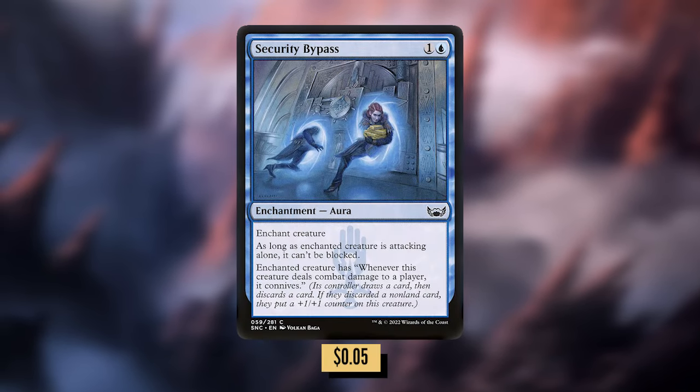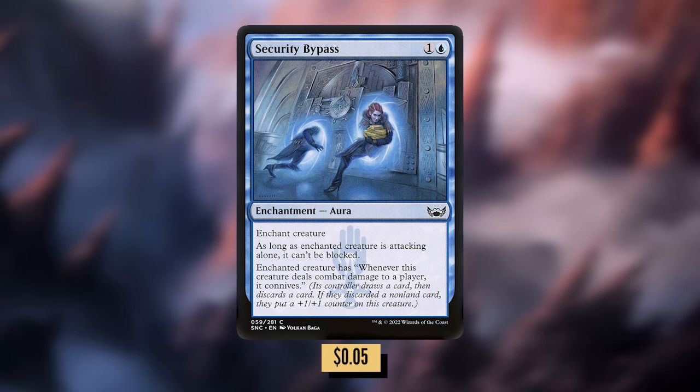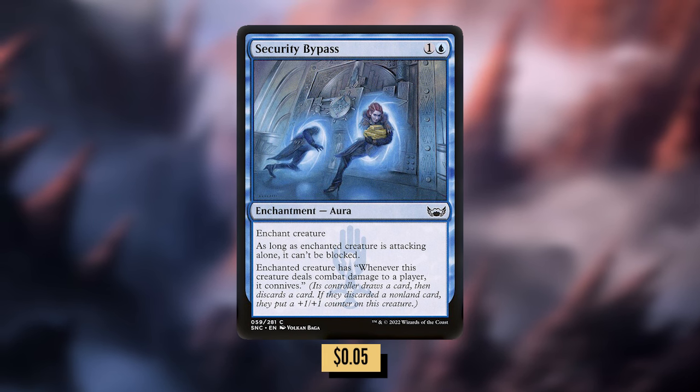Security Bypass is one and a blue for an aura. As long as enchanted creature is attacking alone, it can't be blocked. Enchanted creature has: whenever this creature deals combat damage to a player, it connives. Obeka most likely will be attacking alone, so that drawback isn't too bad. But the connive trigger is huge for Obeka — not only to dig a little deeper into your deck, but because you can put +1/+1 counters on Obeka and keep getting more and more upkeeps.